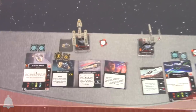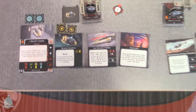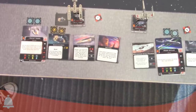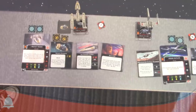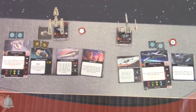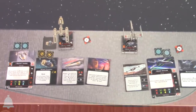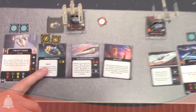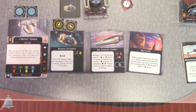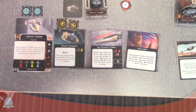Seismic charges work a little differently than in first edition. Instead of just doing one damage to everything around them, you choose an obstacle at range one and that obstacle detonates, dealing damage to everyone around it, then you remove the obstacle — kind of like Attack of the Clones. This also mentions the system phase, which is the phase between planning and activation where effects like dropping bombs can occur.